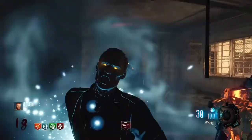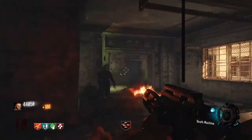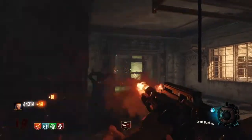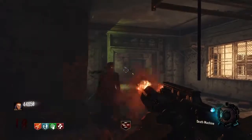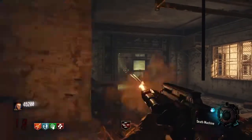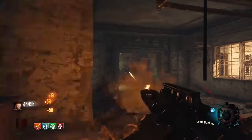Here is that wall buy I was talking about earlier. It is literally the cheapest thing — if you have it Pack-a-Punched it would only be $4,500, which is not a lot when you are sitting here on round 18 with 44,000 points. You will see here that I am getting points just from shooting through the wall and killing the zombies behind it at the window.